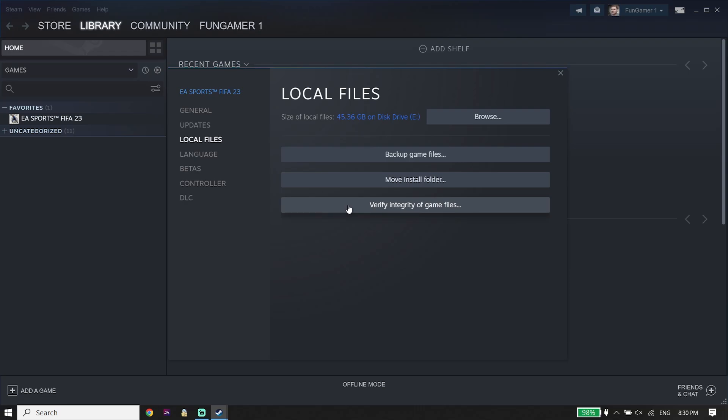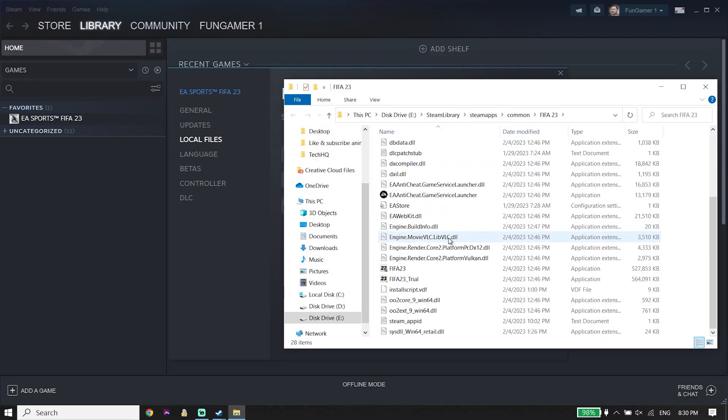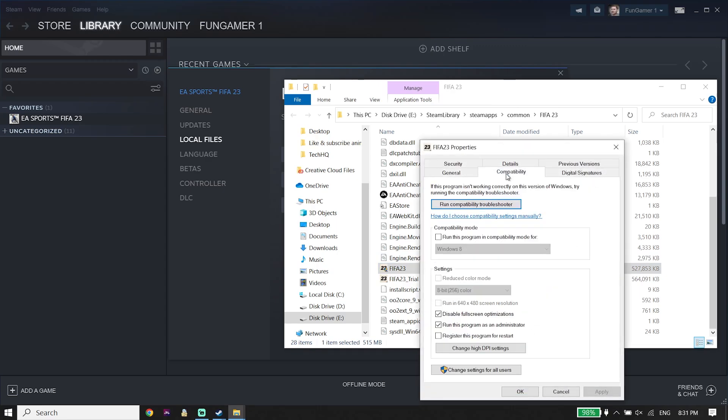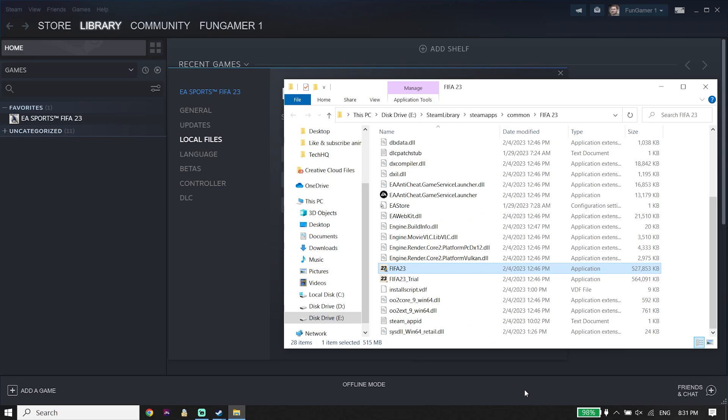And if that didn't work, for the next solution just go ahead and open the FIFA 23 install location again. Click on Browse, then go down and find the FIFA 23 application. Right-click on it and click on Properties. Now click on Compatibility, then go down and check 'Disable Full Screen Optimization', and also check 'Run this program as an administrator'. Go down and click Apply, then click OK. Sometimes it works.